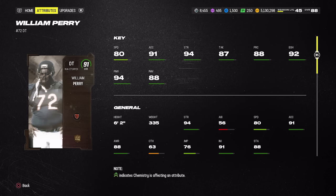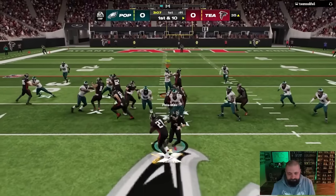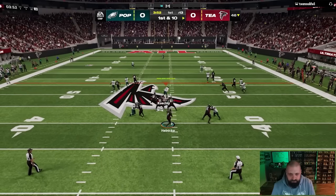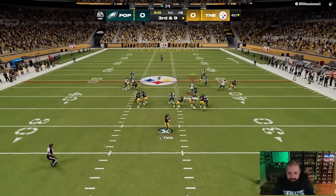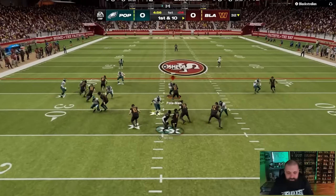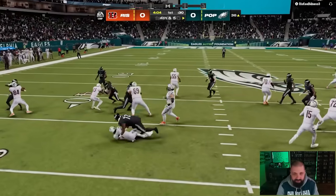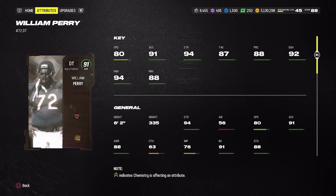For defensive tackle, there's really one standout option: All Madden William 'Refrigerator' Perry. Only 80 speed, but he's 335 pounds — size matters at DT. He gives you 94 strength, 87 tackle, 92 block shed, 88 finesse move, and 94 power move. I recommend Inside Stuff on this card to get the best production, especially stopping the run game. He goes for an average of 136,000 coins — tremendous value for what you get on the field.